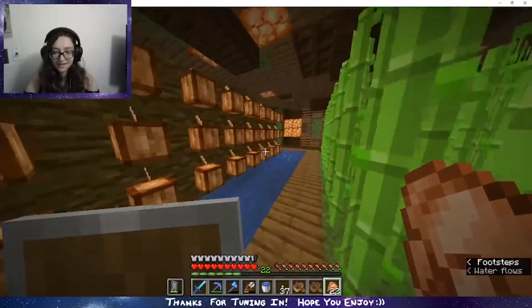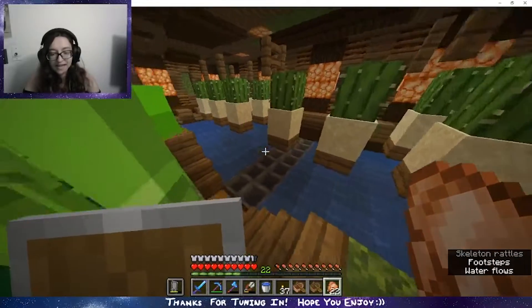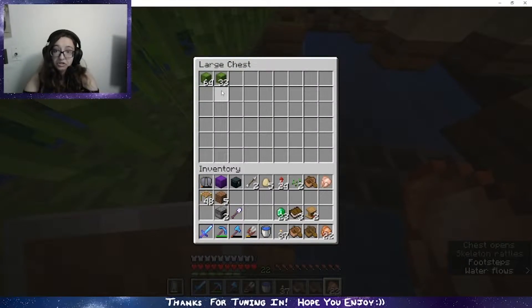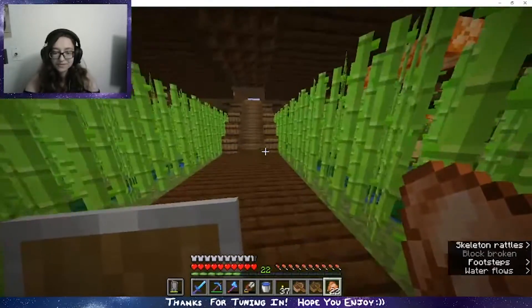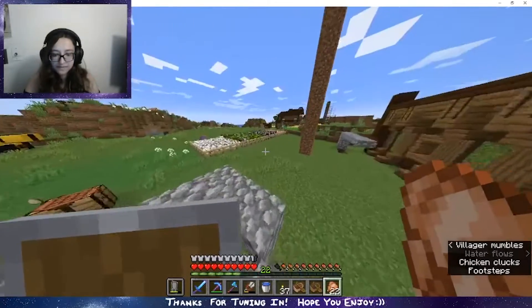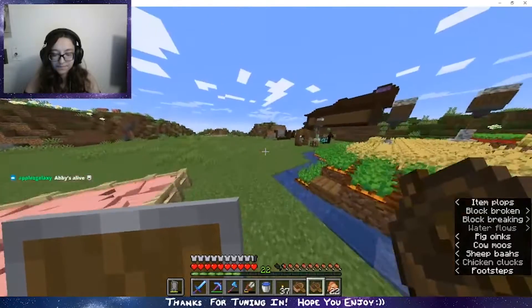I also have cocoa beans, sea pickles, and a cactus farm. It's very small because I'm not really going to need cactus for much — green dye — but it's still doing stuff so it's good. I'm proud of this. It took me forever to do it. It's a farm! I've been working on it for like the past week and all day today.